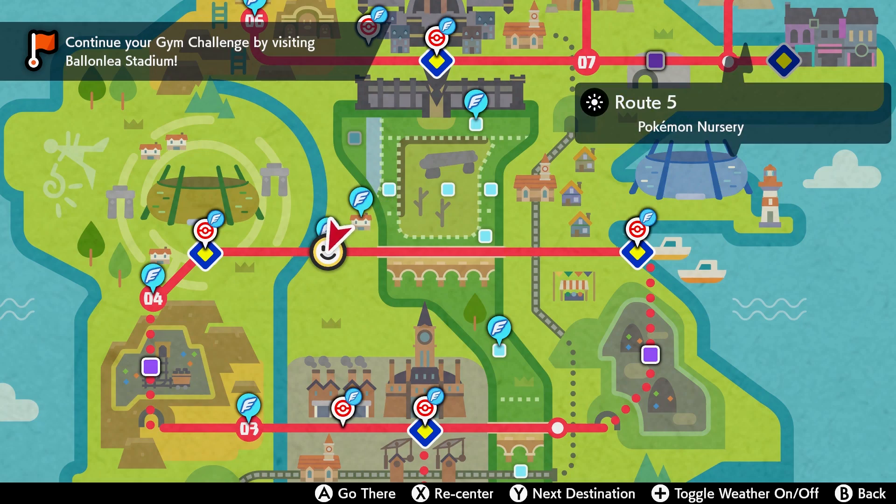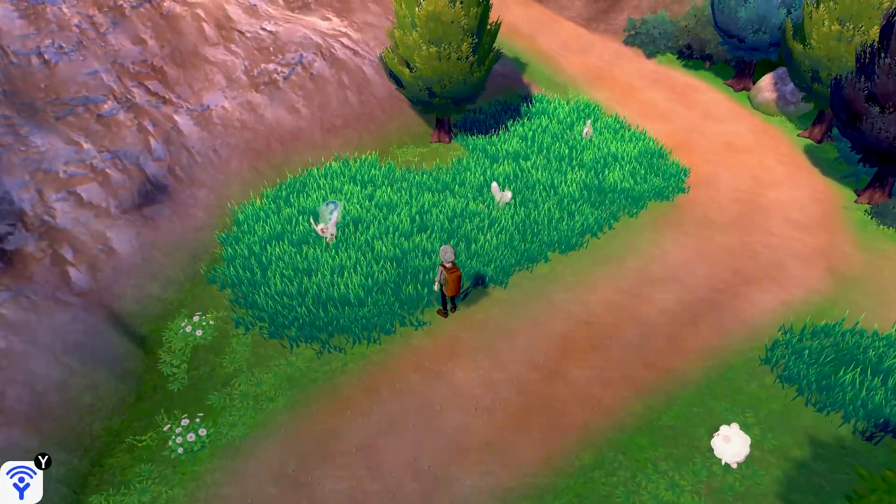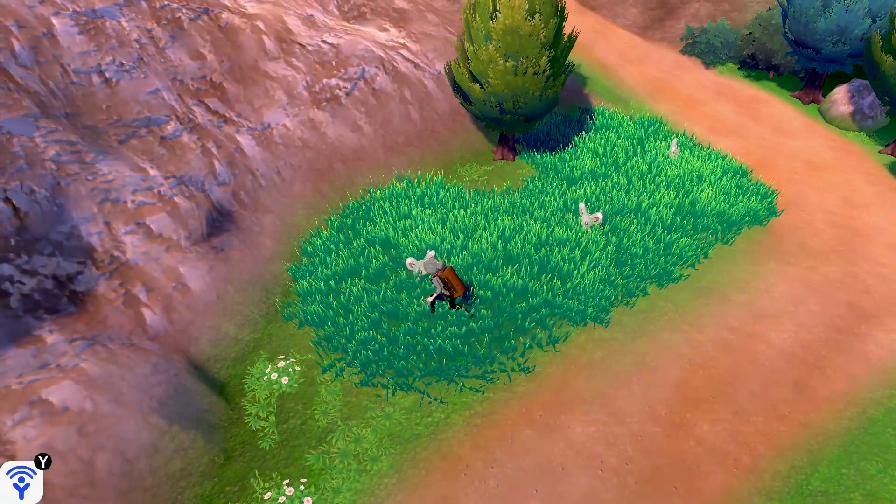Minciano can be found on the old reliable Route 5, right below the Pokemon nursery. They'll be there day, night, rain, snow — it don't matter. Stop in the grass, fight them, catch them.